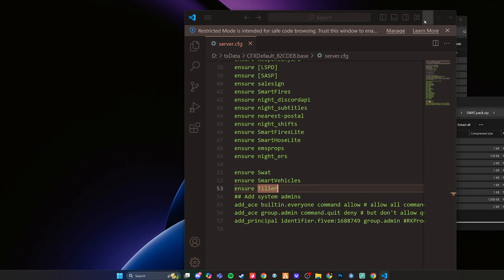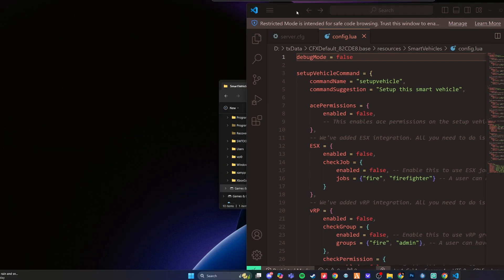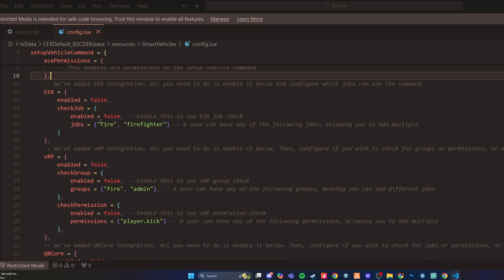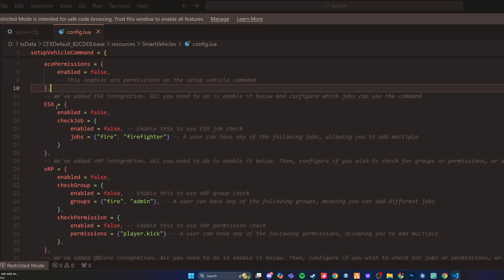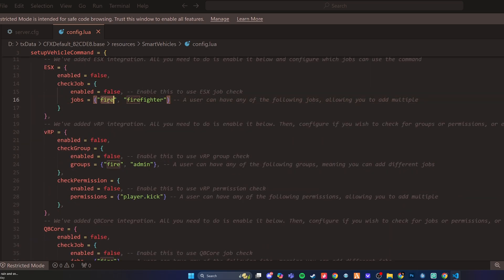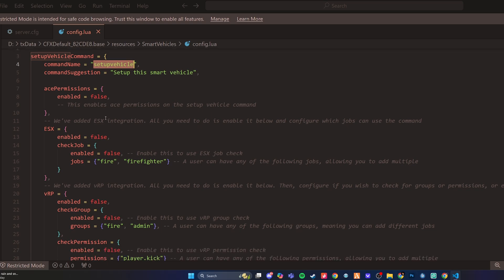Let's jump into the configuration of these resources. Starting off with smart vehicles or the smart ladder, you can set up a vehicle command. In order to configure what vehicle can use what ladder, you can do slash setup vehicle and you will set up a smart vehicle. If you would like this to be under an ACE permission, you can turn it to true and put the group ACE permission there. London Studios integrates nicely with ESX, VRP, and QB Core — all of that can be configured there with specific jobs being allowed or not allowed to use this command.